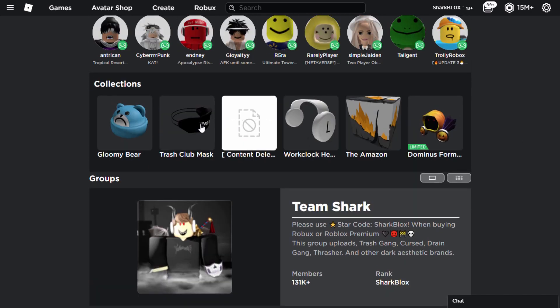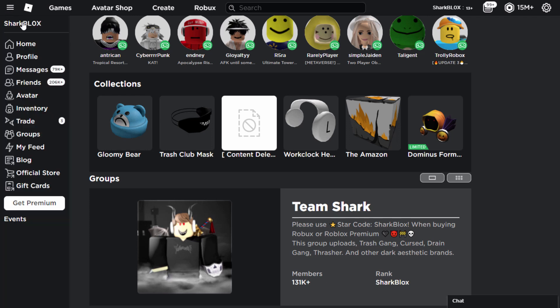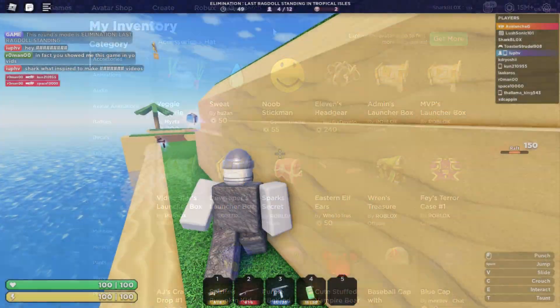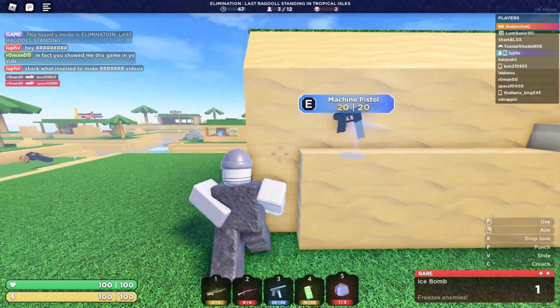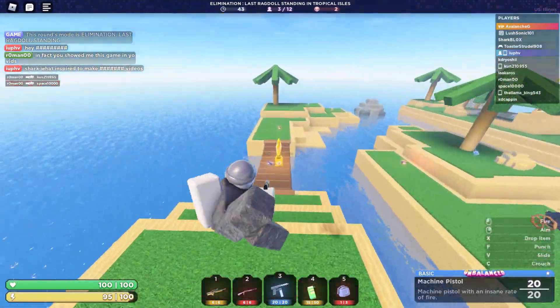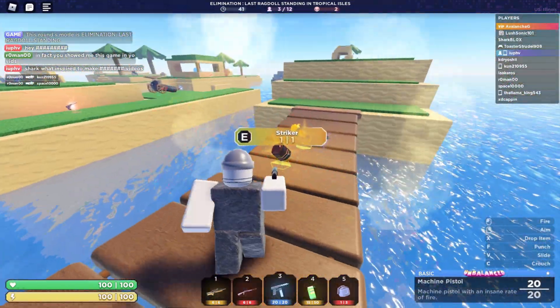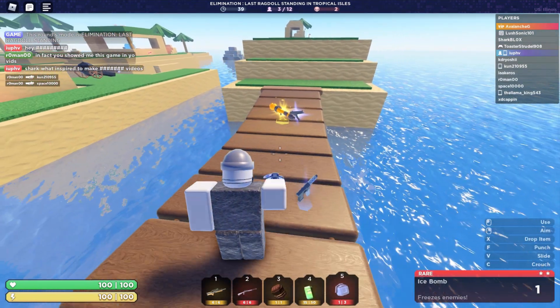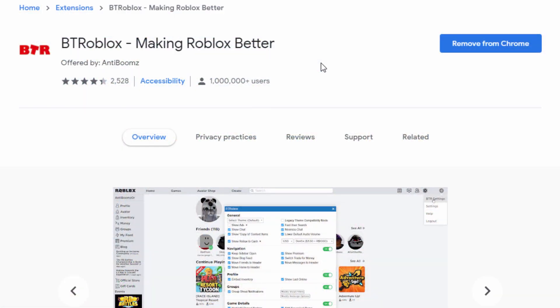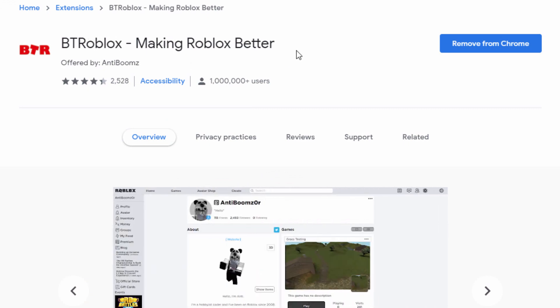Now, if you want to get to your Roblox inventory, you actually have to click on the option tab up here and then go to inventory, but it's just more annoying — it was much cooler when it was on the profile. So we are going to be using a couple of plugins to actually get all of this stuff back. I am also using Google Chrome. I guess you could try this on Firefox, but I don't think these plugins are on there yet. The first plugin we are going to install is the Better Roblox plugin, also known as BT Roblox.